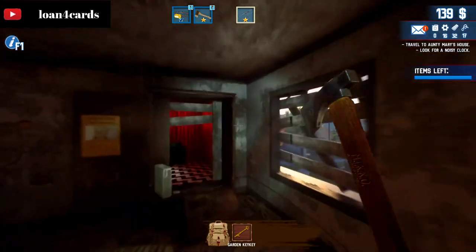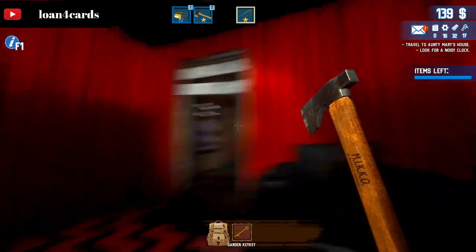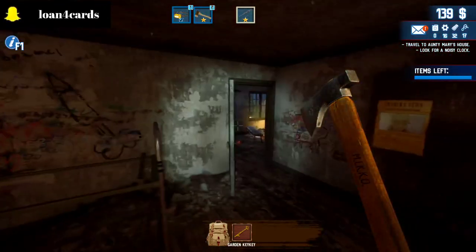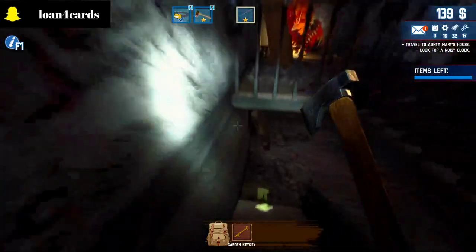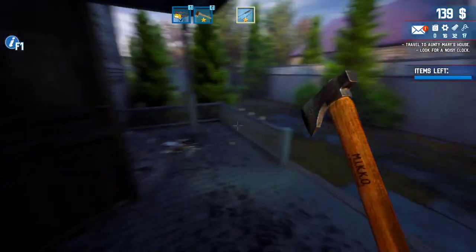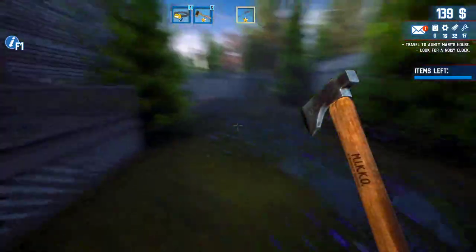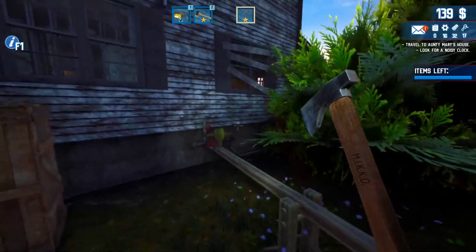You can find some stuff here like the gold toilet and the toilet paper that you need. Then go back down and open this up because you need the key.